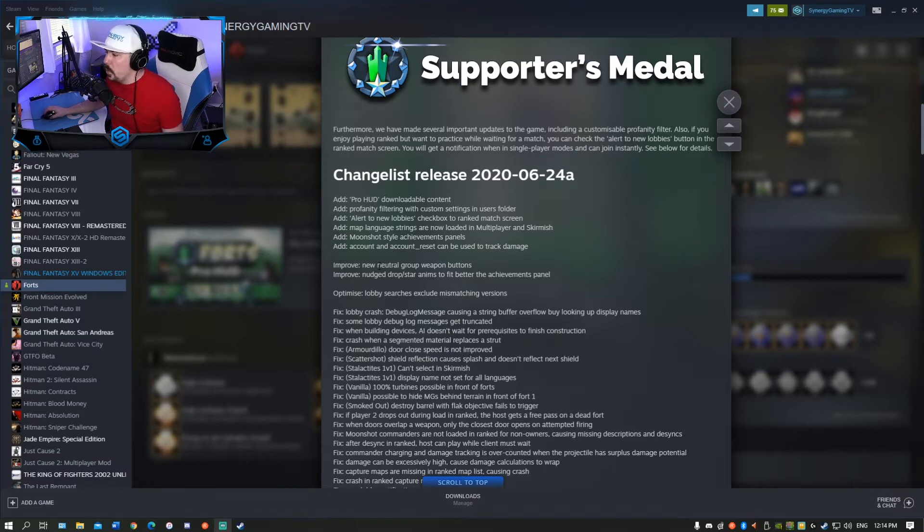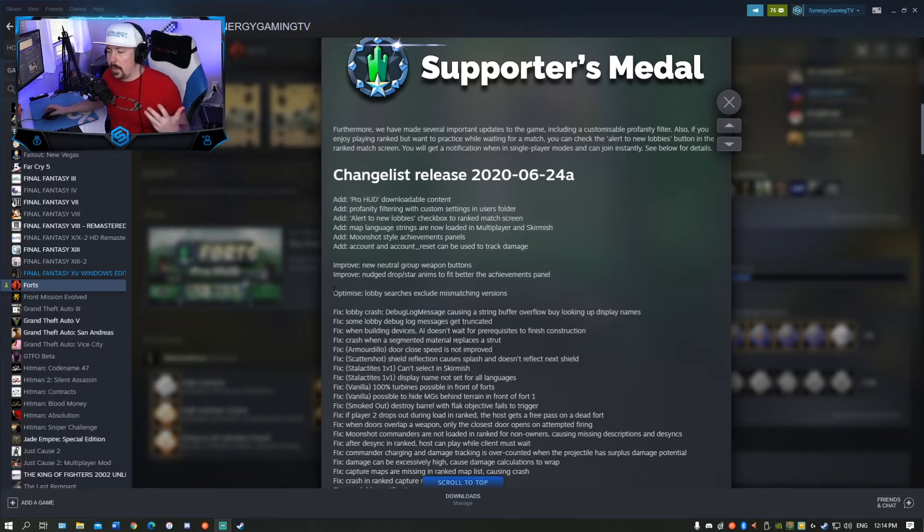Improve new neutral group weapon buttons — that's good. Nudge drop star animations to fit better at the achievement panel — some more graphical stuff. Optimize lobby searches to exclude mismatching versions — that's really good. I'm surprised it didn't happen before, it must have been something just overlooked. That seems like something very basic, but it's good they're making sure versions have to be matching. Fixed lobby crash debug log message causing string buffer overflow by looking up display names.